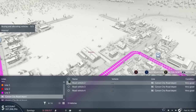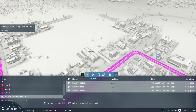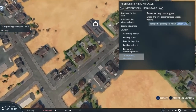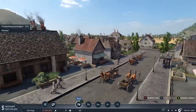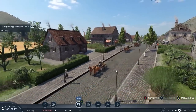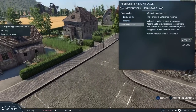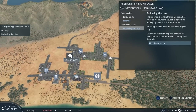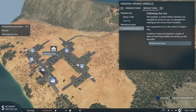Ding ding ding — obviously the sound a carriage makes when it's happy. Let's set the line of these to line three. That was the train — never mind. Transport five passengers within Carson City. Here go the T-posing men, and woman, making their way down the street. Find the next clue — the reporter is supposed to be in the saloon in Virginia City.